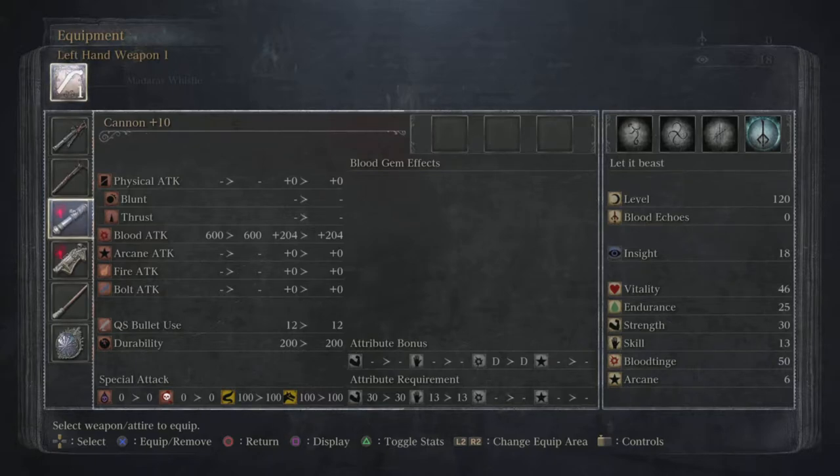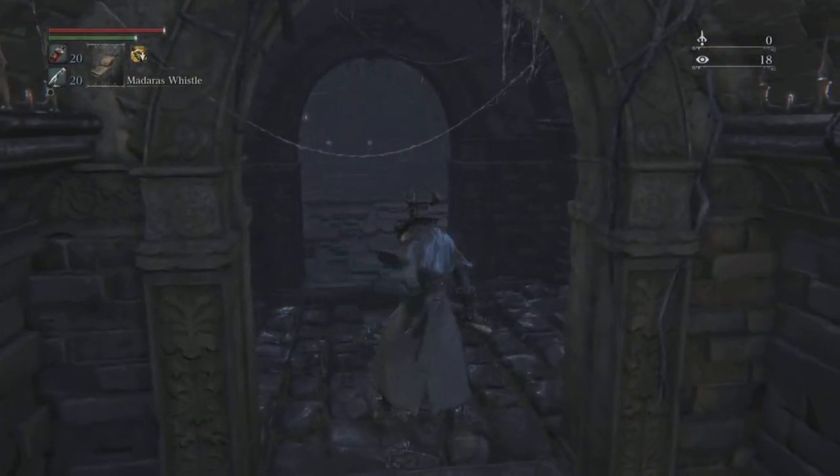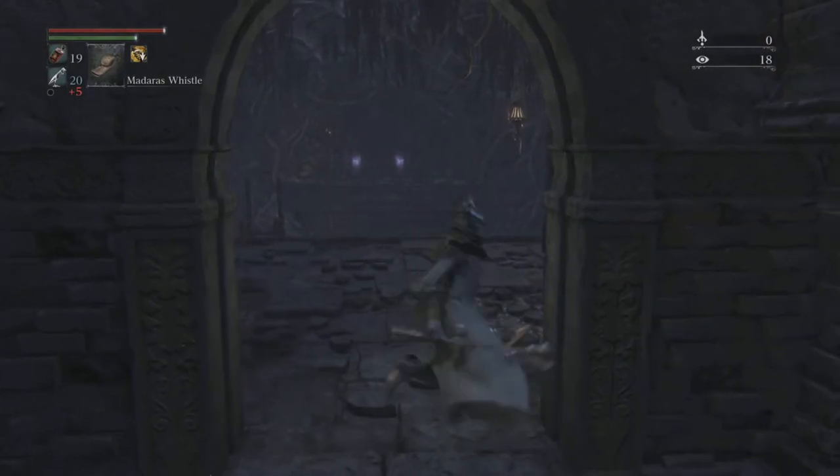This character is a 50 blood tinge build that can use both cannons because it has 30 strength. I have 600 blood damage base on the plus 10 cannon, plus 204, and the church cannon is doing 480 plus 203 — essentially 121 less damage than the cannon.